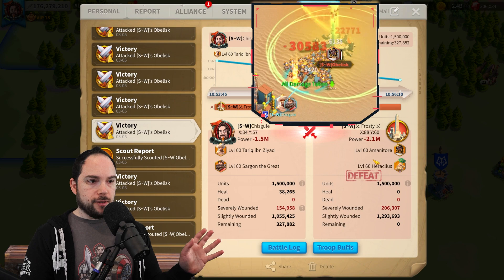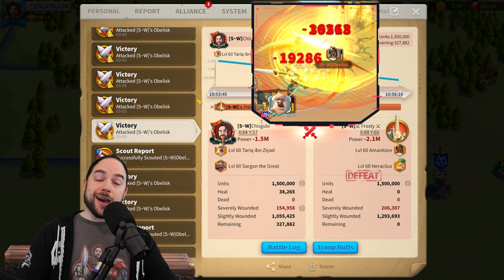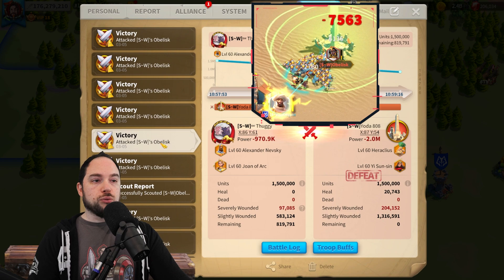We also ran Tarek Ibn Ziyad-Sargon against Amanator-Hera — it didn't do great: 154,000 to 206,000. Amani with Hera doesn't really seem to be a thing. I'd still like to test Artemisia with Hera, but I don't have that yet. We ran Nevsky-Joan against Hera-YSS and got 97,000 to 204,000 — a brutal outcome. I've seen great Hera-YSS reports in KVK, so I know it works, but I think you need ideal equipment to actually make it go.